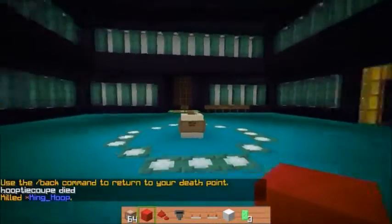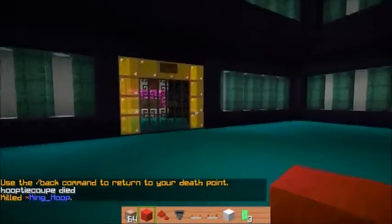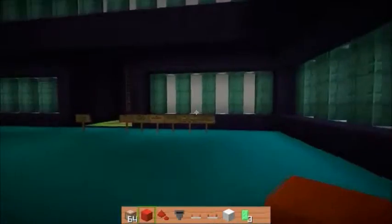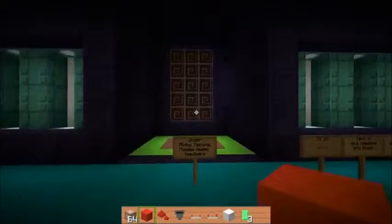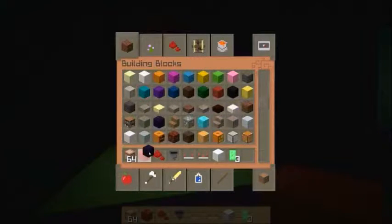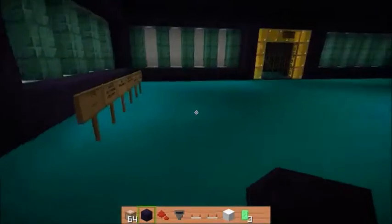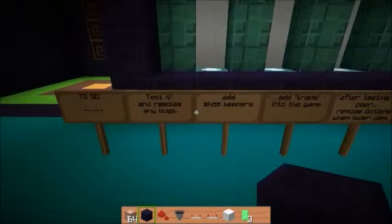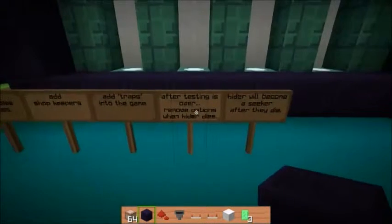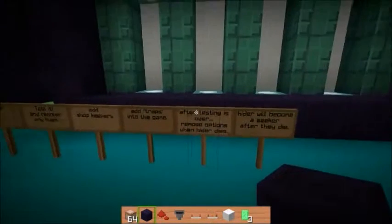At some point I plan to add customized shop fillers where you can use those emeralds to buy items. This hide and seek game is nearly complete. My to-do list: test and resolve bugs, add the shopkeepers, add traps to the game, and after testing is done, adjust what happens when a hider dies.